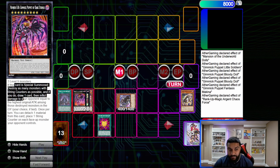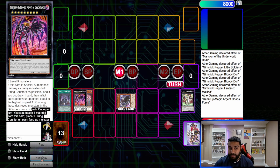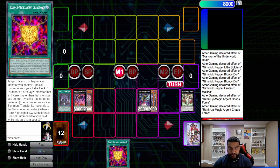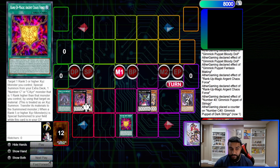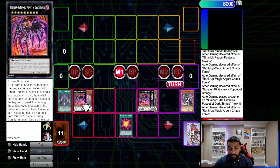Gimmick Puppet of Dark Strings: on summon, destroy as many cards as possible, and if you do, once per turn detach one and place a string counter on each face-up monster your opponent controls. We Rank Up into Dark Strings, then detach to summon out Cattle Scream. From here we overlay into Gimmick Puppet of Strings, which triggers our Machina in the grave — actually, it triggers our Chaos Force — to add back to hand. We use Strings to play string counters on all monsters on the field.